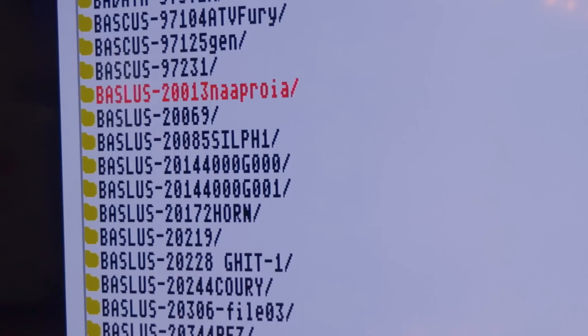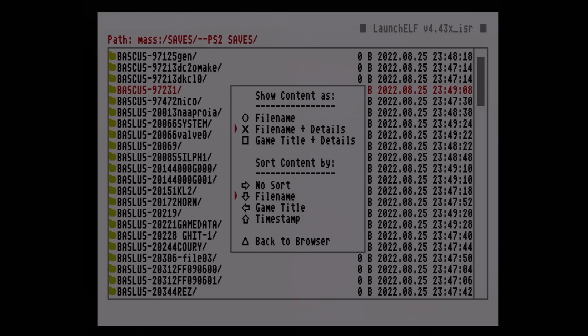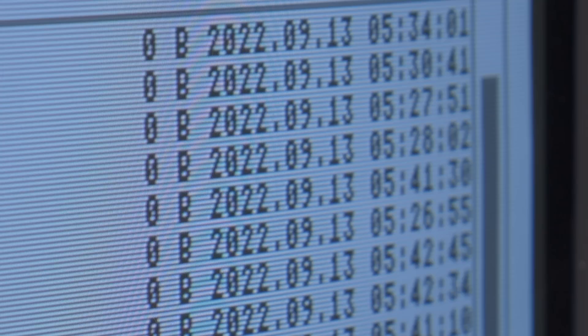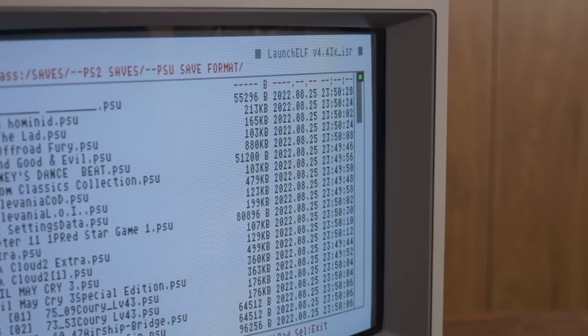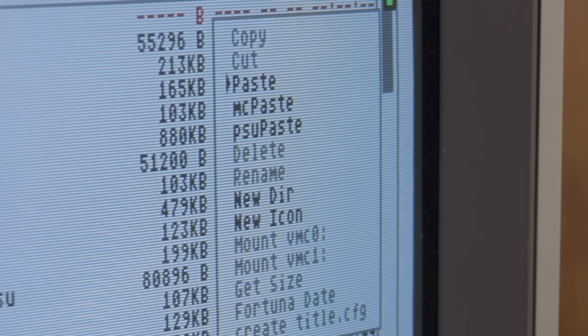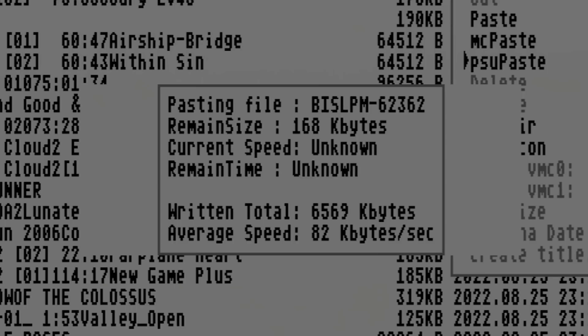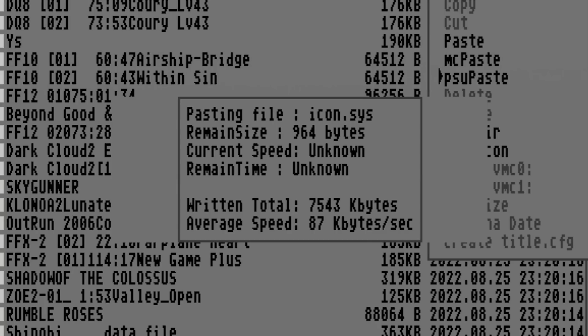Navigate to the slot where the memory card you use for save games is inserted. The naming scheme uses game IDs, but you can switch to more recognizable names by hitting L1 and choosing 'show content as game title and details.' Select the folder you want, or hit square to select everything, then hit R1 and copy. Navigate to mass storage where your FAT32 formatted USB flash drive is inserted, and press R1 — but don't select regular PASTE. You'll want to select PSU PASTE, which is especially for save files and helps retain specific information in the save file structure. MCPASTE is the old version and is largely obsolete. To go back to a memory card, just reverse the process.